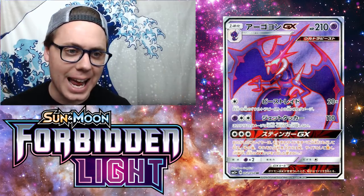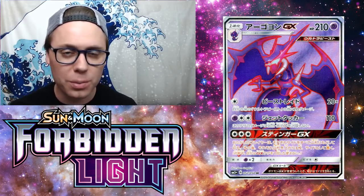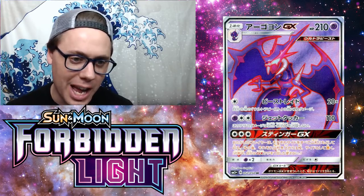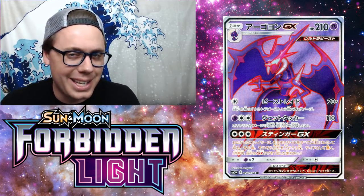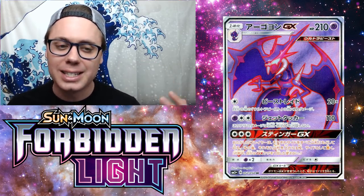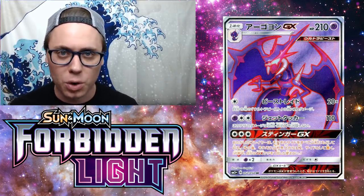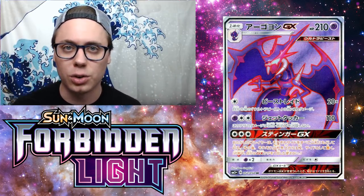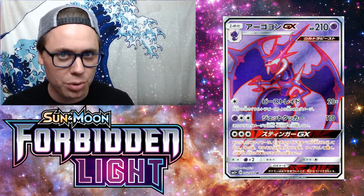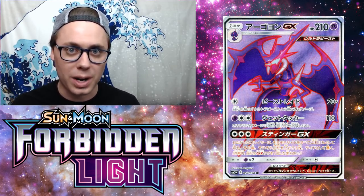At number 9, we've got Nagandel GX, a Psychic-type Stage 1 Ultra Beast Pokemon with 210 hit points. Nagandel GX has three attacks. The first one, Beast Raid, has got most people talking. For one colorless energy, this attack does 20 damage for each of your Ultra Beasts in play. In standard format, you could have six Ultra Beasts in play, meaning you could do 120 damage for one energy, which is pretty good.